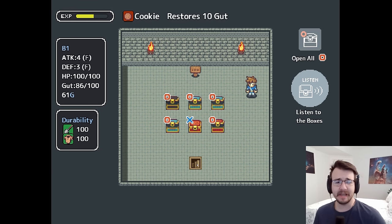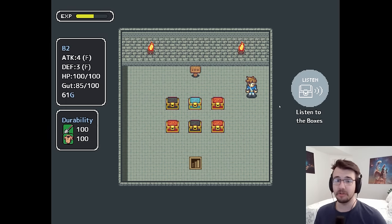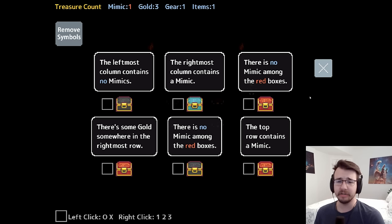There's a lot of different things I got. One of them restores gut. Now I have stats on the side — one of them is gut, which is basically a pseudo timer. Because I spent so long explaining the game, I'm losing hunger. If I run out of hunger, I die, but I do have items to increase it again.